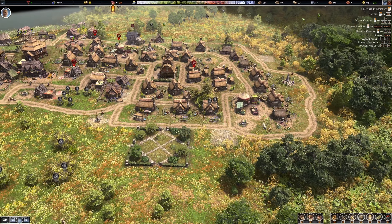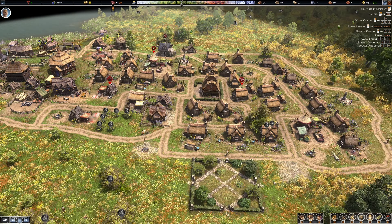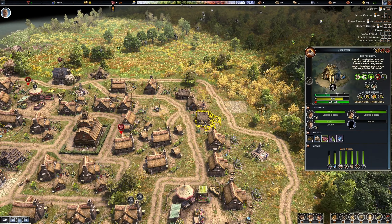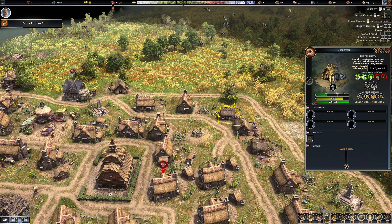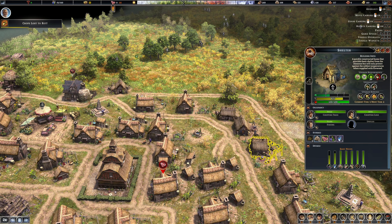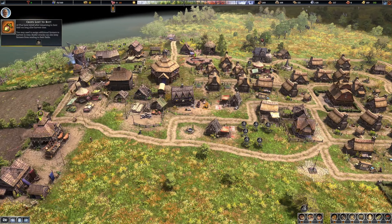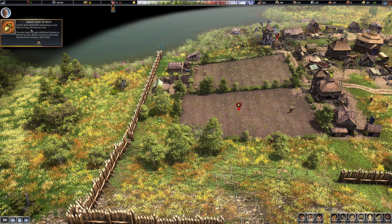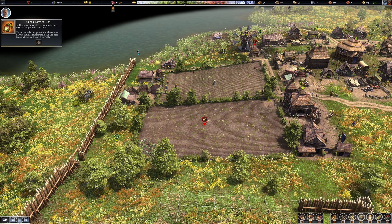Our flagpoles are up — oh, did we get our homesteads? 24 out of 25. What are we missing? No one's living there. This is a shelter but they need one other type of food — a piece of fish — and then they can upgrade to a homestead. Same thing with them. No one's living here either. These two houses need to get some fish. Crop lost to rot — 40 flax have rotted after remaining in the field too long after harvest time.